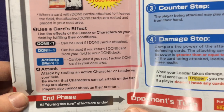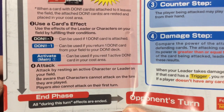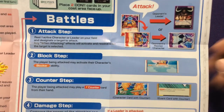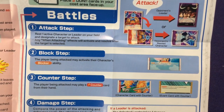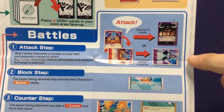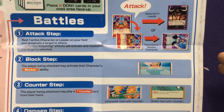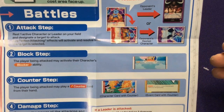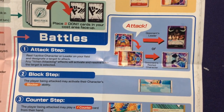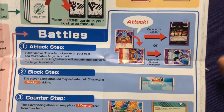Finally, there's the attack phase. By resting an active character or leader on your field, you can attack. Characters cannot attack on the turn they are played, and players can attack on their first turn. You designate a target — either your opponent's leader, who is always available to attack, or one of their rested characters. You can only attack a resting character or the leader. Sometimes you might need to take out your opponent's characters so they can't use their extra abilities or attack you.